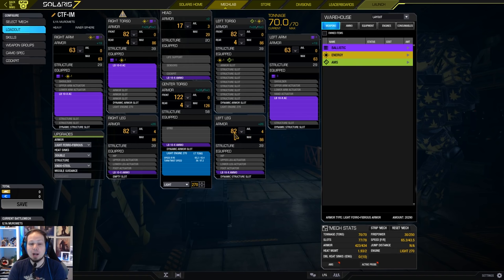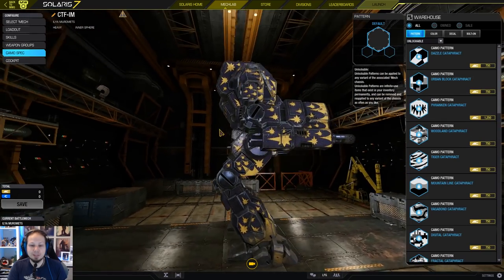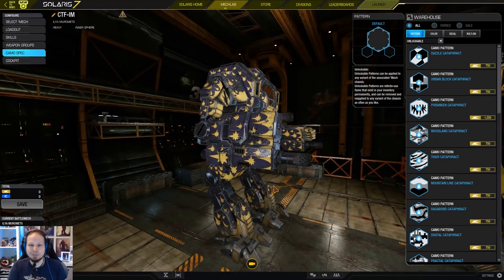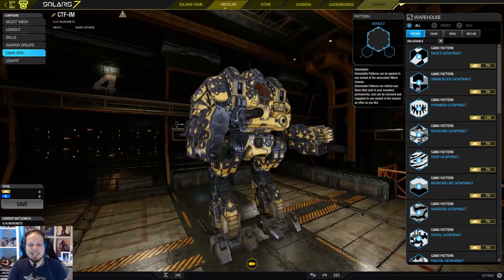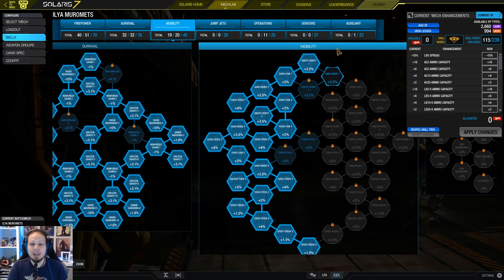Speaking of legs, I was almost maxing out my legs because the leg metagame is a thing. A lot of people are going specifically for the legs in this game mode just because you can twist your upper torso and shield with your arms — you cannot reliably do that with the legs. The legs are visible from every angle and therefore it's an easy target on most mechs, and people go for it.